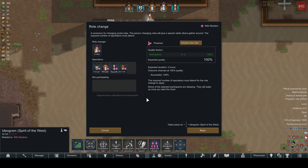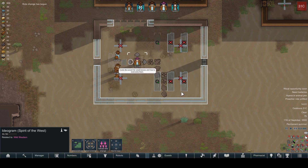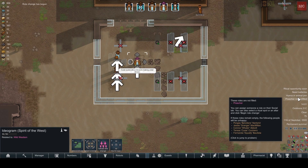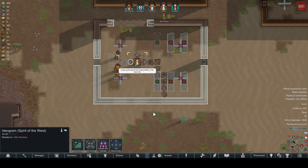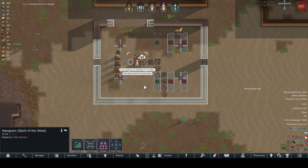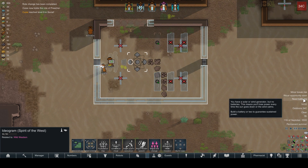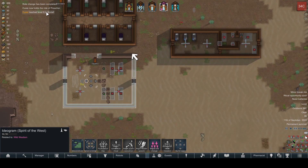That should be you — you're currently sleeping. Well, let's begin anyhow. Preacher rolled unfulfilled. We got a hyena and an animal pen. The author thought Koozie explained improving the colony, talked about her shortcomings. There we go — successful roll change. She even got a bonus to her social skill.